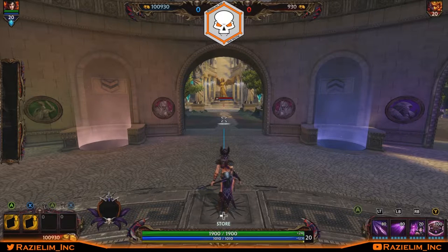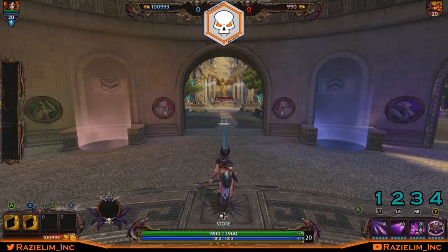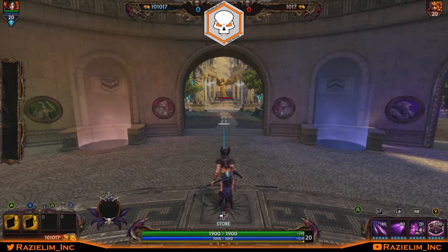Before we get started, a little housekeeping: I play with the Savage layout on Xbox One, which may look different from what you're using. PS4 has different buttons, and PC and Mac have a different UI altogether. So from now on I'll be calling out her abilities as one, two, three, and four — with one on the far left and four, the ultimate, on the right. Hopefully this clears up any confusion.